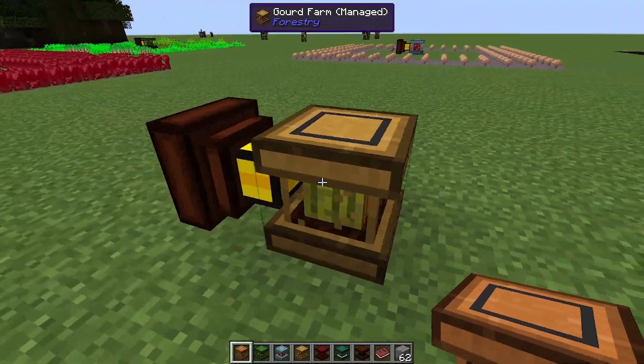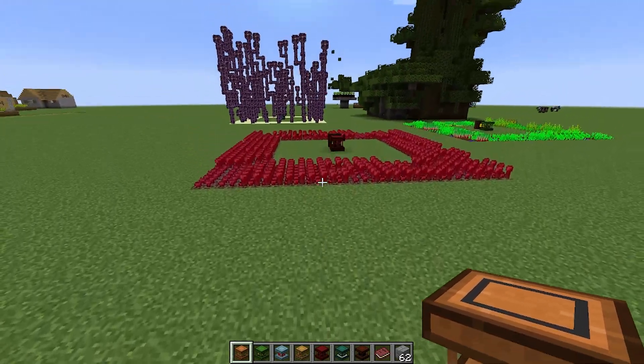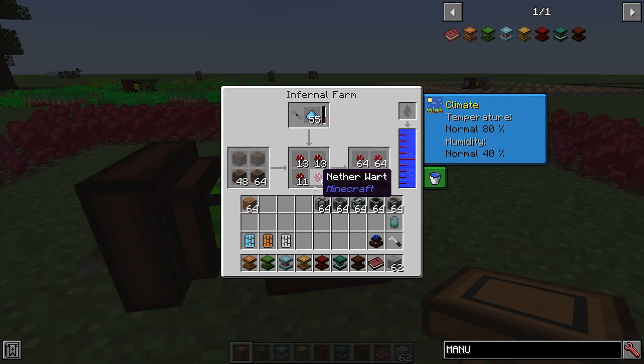Here we have the gourd farm, which for some reason won't seem to let me put anything in — but it should be for pumpkins and melons. If anyone can find out a way to get this working, please let me know, or it may be a bug at the moment. Over here we have the netherwort farm, which is the infernal one, and you're going to want to put soul sand down for this one. It doesn't need water, but you can fill it with water still, which I have here, and you put netherwort in, which will give you output here.